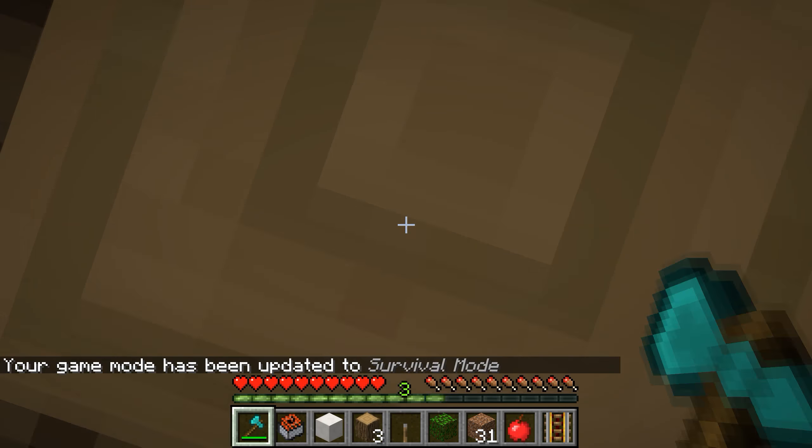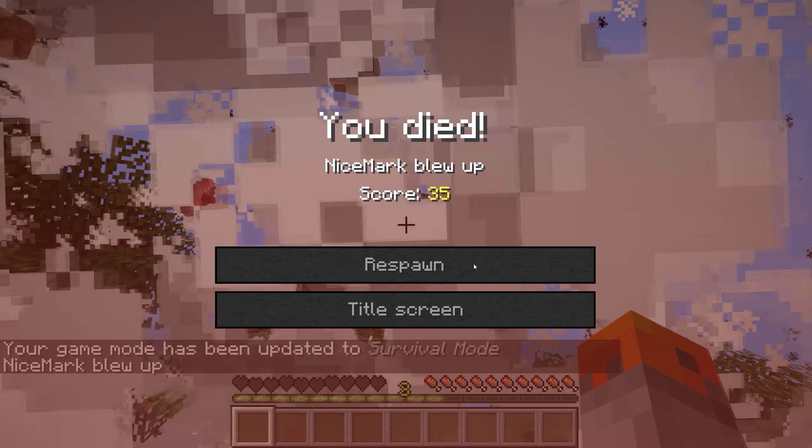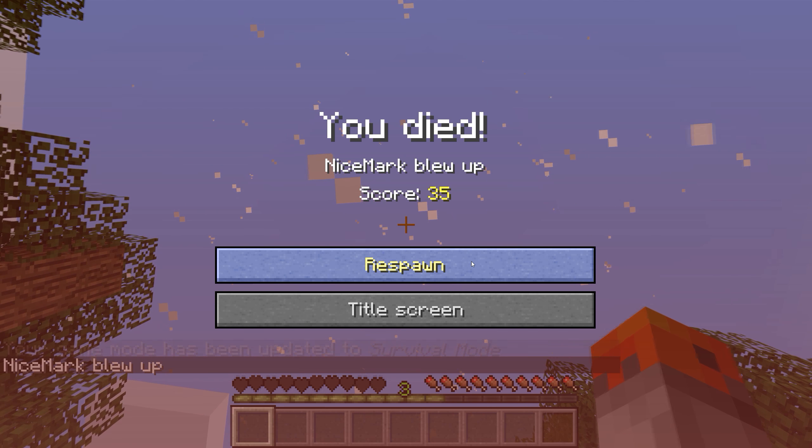So now we're going to test the trap out and it works great. The TNT minecarts will either fall directly on the player or on the ground, getting triggered either way.